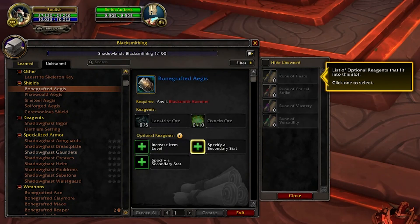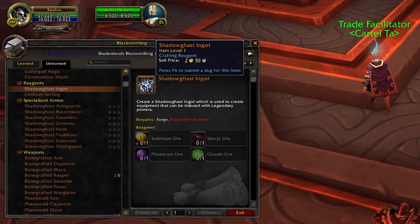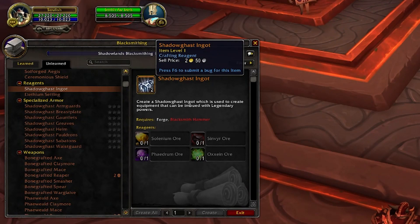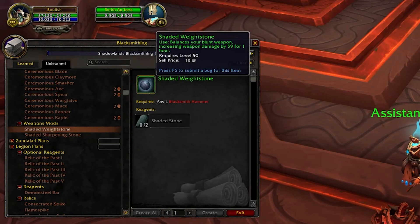For what makes blacksmiths unique: the Reinforced Girdle makes your well-fed buff persist after a battleground. They can make skeleton keys as usual, and shields — thank goodness. You can increase item levels and customize stats, same familiar stuff. They can make reagents including the Shadowgast Ingot, which I believe is the only legendary ingot across all the different profession reagents. There may be a cooldown or gating mechanism to slow down the rate these items come in — we'll have to wait and see.